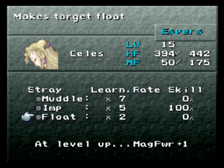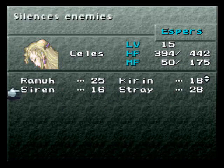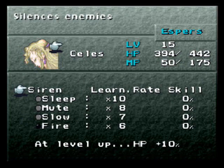I believe at set levels your actual abilities go up by a set pattern. But what you could do - if you want certain characters to have status boosts - is give her Siren to learn all that stuff, and then just before she levels up, quickly give her Stray back as she levels up, then give it back to Siren. You can do this and manipulate it as you please. There are a lot of options and customisation you can employ.